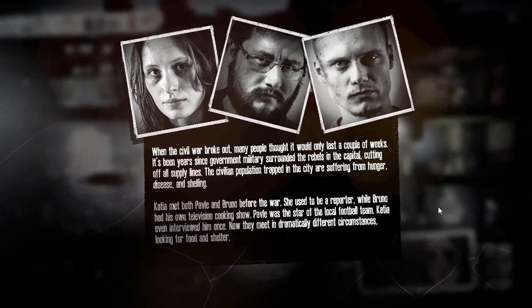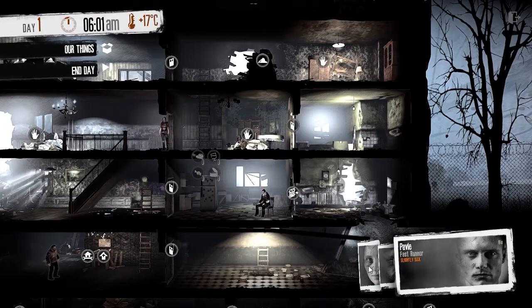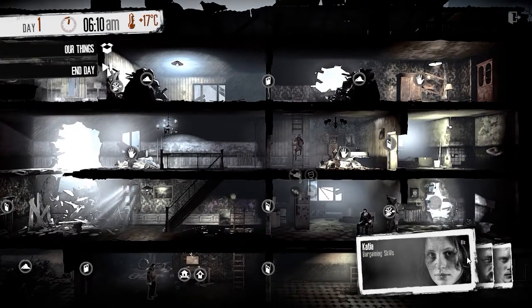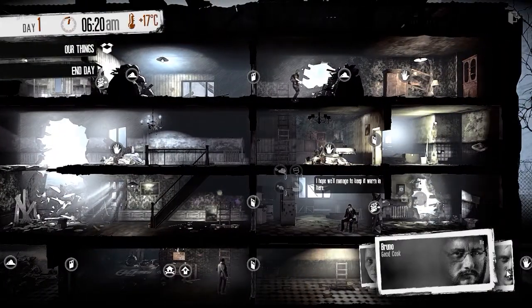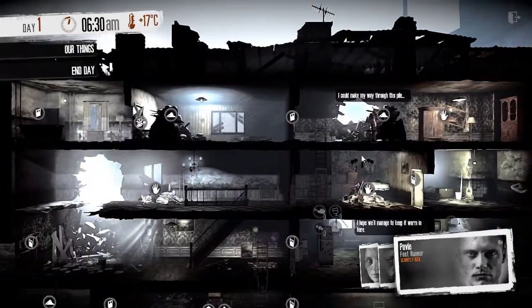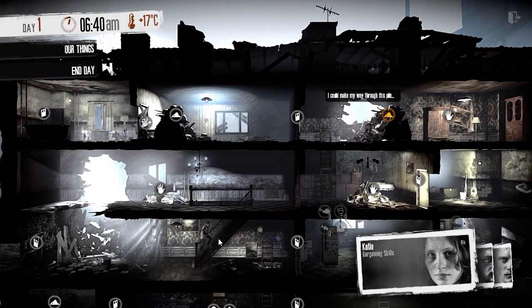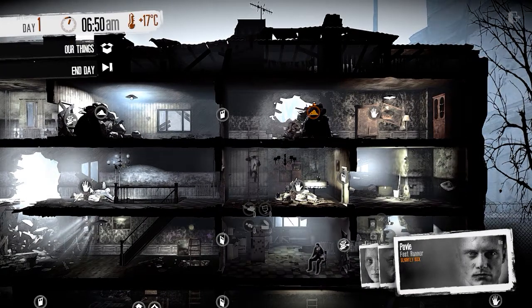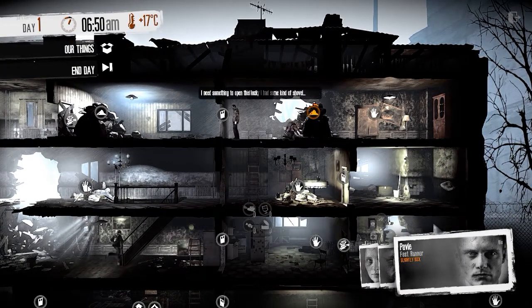What you're doing is managing a group of people. In this run you're going to see three people: Bruno, Katya, and Pavel, I think that's how you pronounce it. They each have different things that are good about them. At the start you're rummaging through a shelter, finding supplies to keep you alive. You get a little bit of everything, and you're going to need supplies to build things so you can become more self-sufficient going forward, and just try not to get killed by the environment and other things out there.